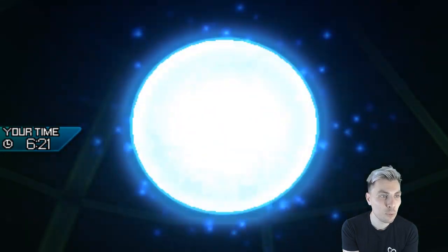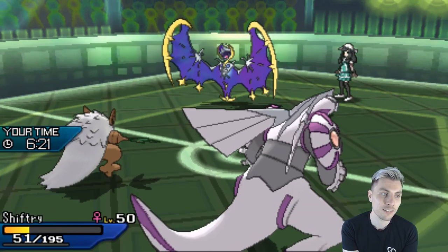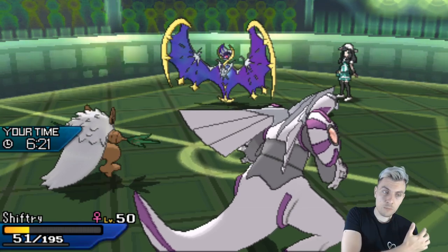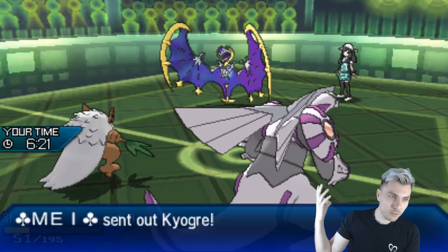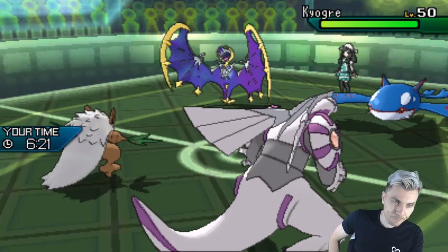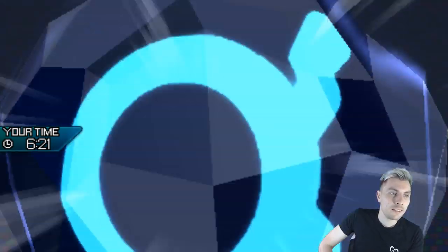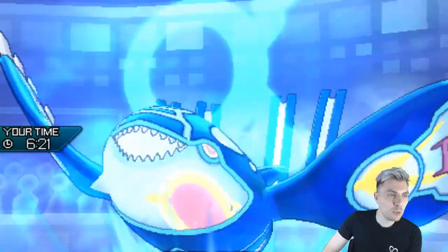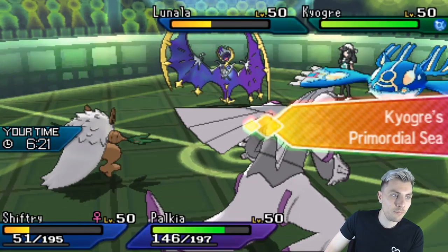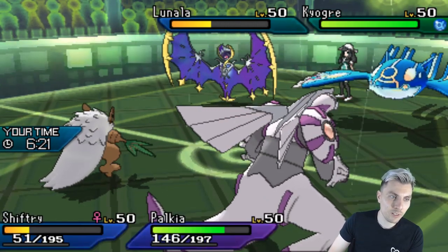Moon Blast from Lunala — it's very weak though, double Snarl making Shiftry too strong. What comes in now? Kyogre is brought to the party — it's never a party without Kyogre. Moon Blast on Lunala — seen it all. Primordial Sea is activated. We can totally make good work of them.